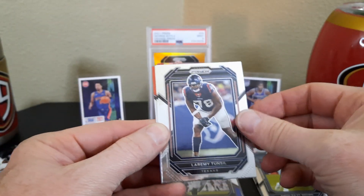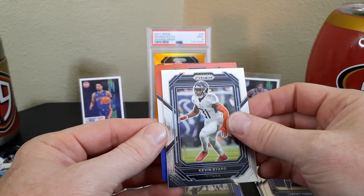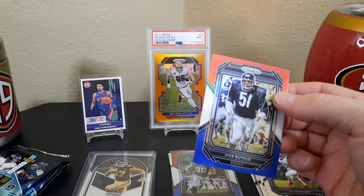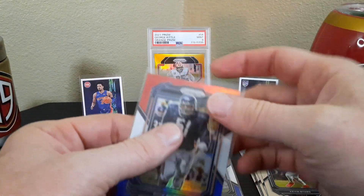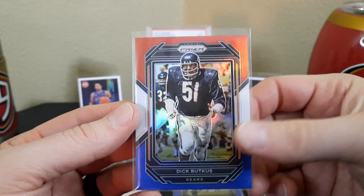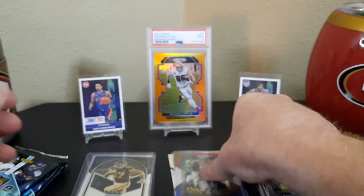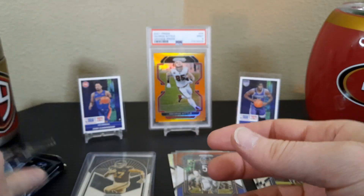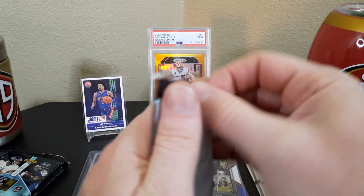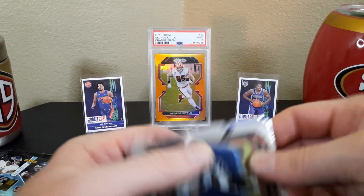We got Amon-Ra St. Brown, Tunsil, Bayard — not a rookie. Dick Butkus! There you go for the Chicago Bears fans — there's a Butkus. Centering is pretty good too; a little off to the right but not bad at all. And Joey Burrow on the front.